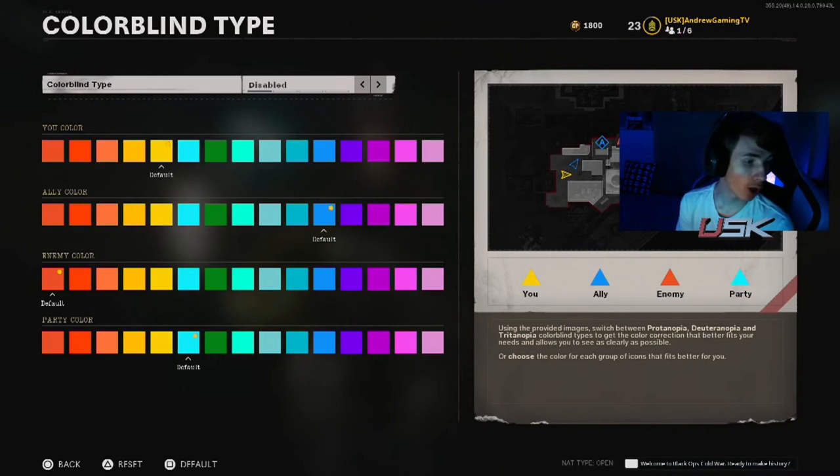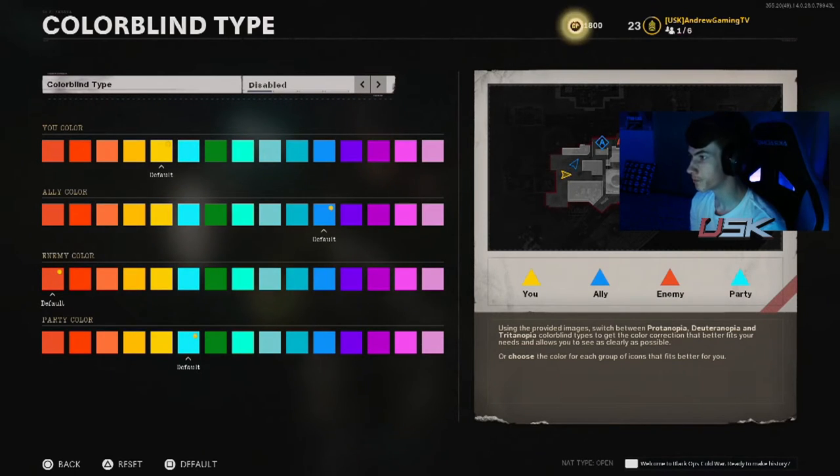Depending on what colorblind mode you have on, you see the colors change that you can customize yourself. But now let's get into customizing on your own. As you see you have all these colors — it says default under the default colors. You have this minimap over there where you can see what color you're choosing. This is basically the color of your person, and by default it is yellow.